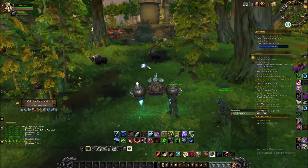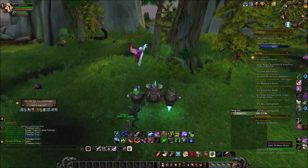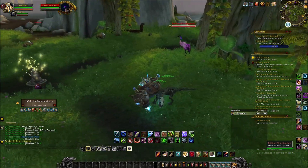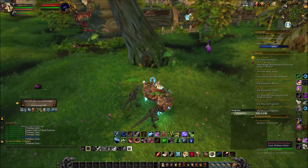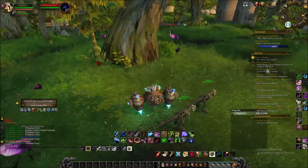I wouldn't waste the pet charms on a pet unless it increases its value by like 10k, but that's just me because I only have like 2-300. So I usually just waste them on the well plings and like the higher end stuff.